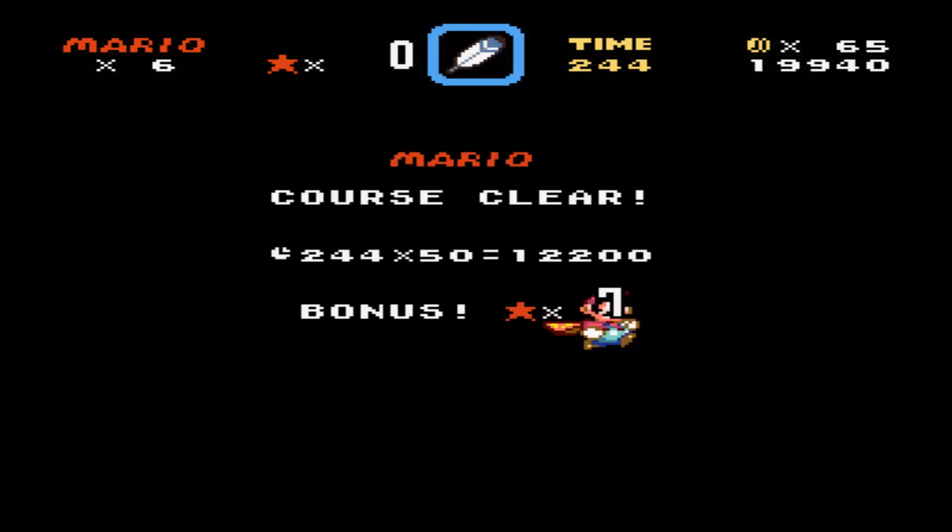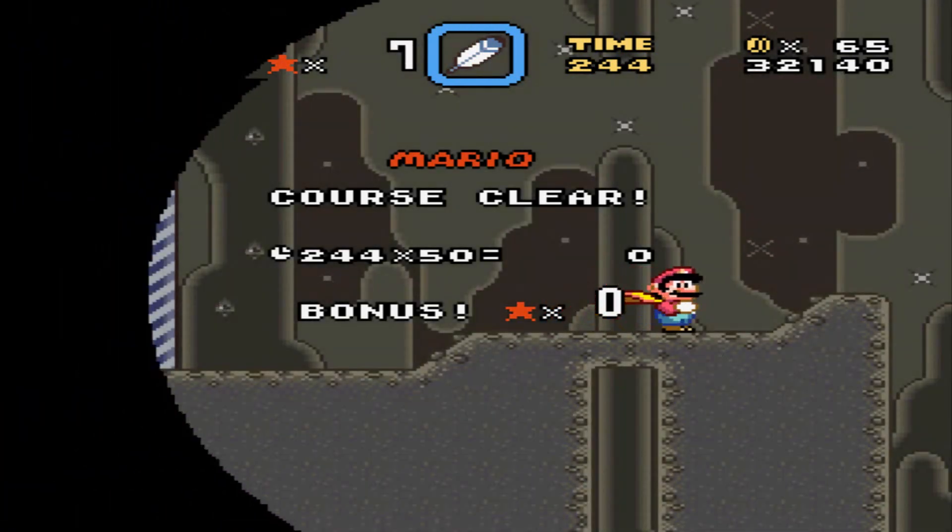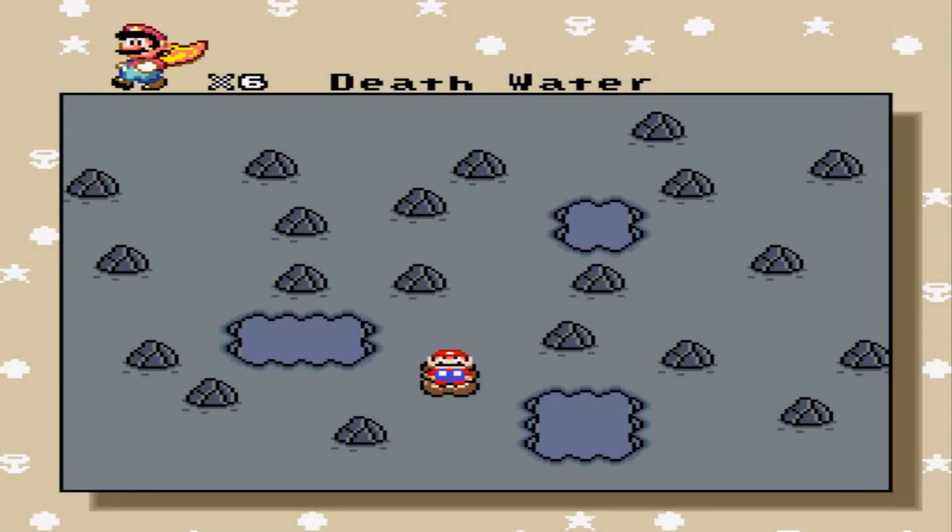But yeah, that's the level. Very unique. I don't think I've ever actually seen that Bowser statue thing used before, and I'm kind of wondering how it works because I haven't actually opened the level to take a look. Anyway, this has been Ninja Boy, and I will be back later with the next level. See you guys then.